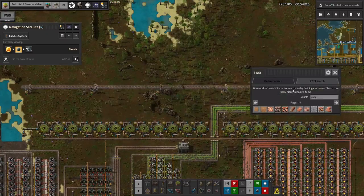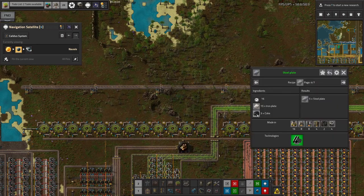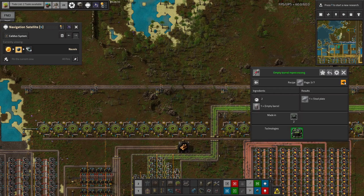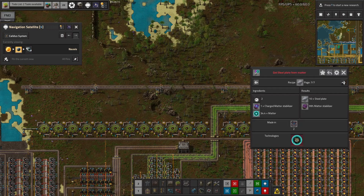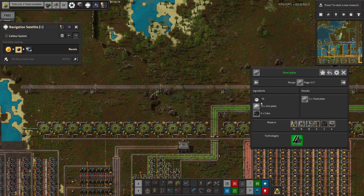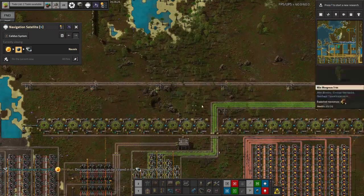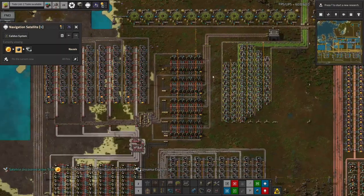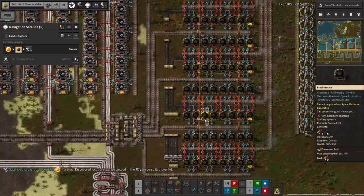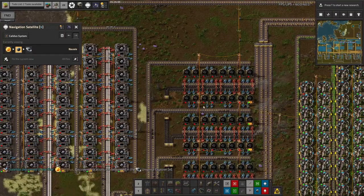We're going to need more greenhouses to produce the wood to make the coke for the steel. Steel plate requires iron plate and coke. There is an ingot processing recipe but we're not onto that yet. Coke has to come from wood and coal, so we need more wood production around here or ship it in from elsewhere. These machines could also be upgraded to electric furnaces — it wouldn't make an enormous difference but it would cut down on pollution.